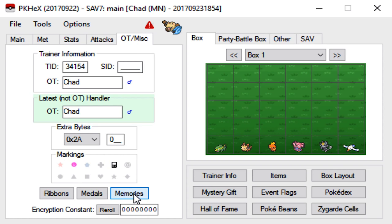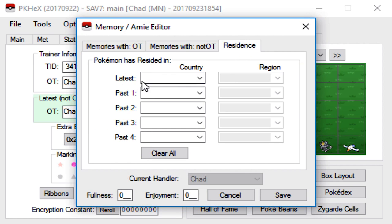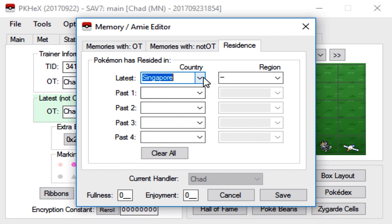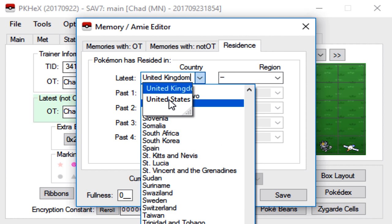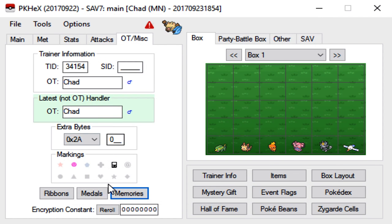One of the last things you have to do is go to Memories, then go to Residents. Right here it'll say Latest Country and Region. For me it's the United States and North Carolina. Once you're done with that, click Save and you're pretty much done.